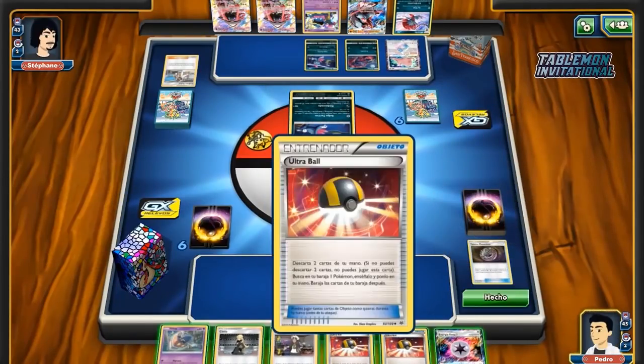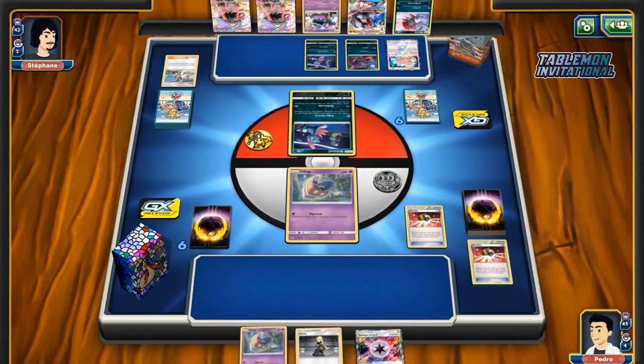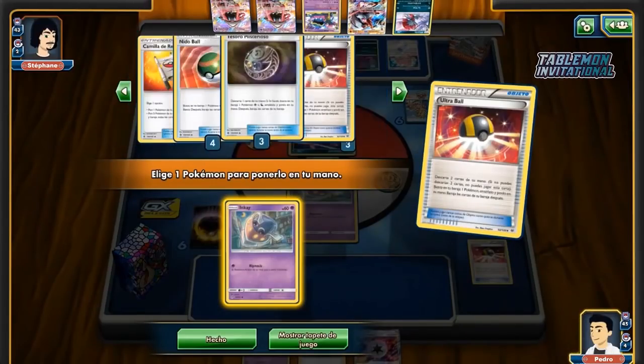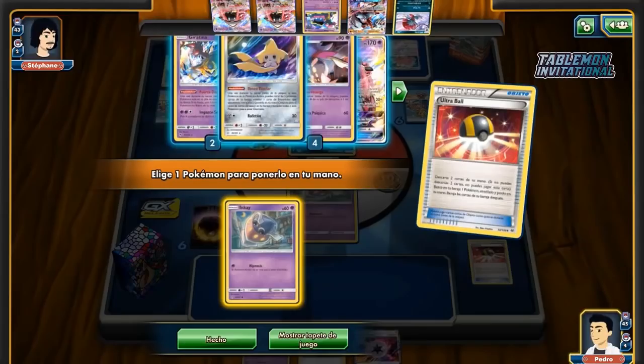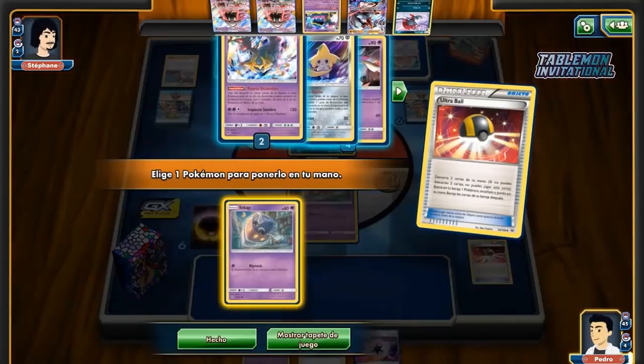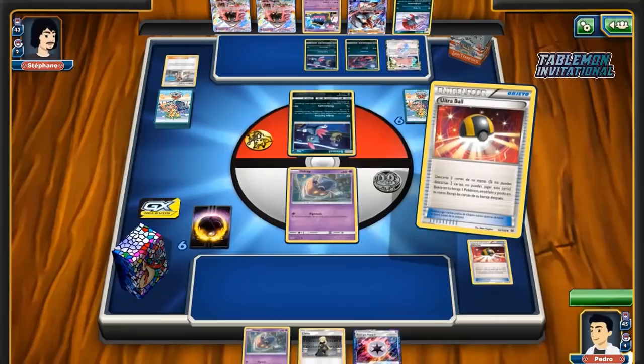We see Pedro — he's gonna Treasure away an Arch Ball and he's just gonna keep dumping the hand so he can get himself an attacker. Actually he's just gonna go for an Inca here, so he's gonna forego a turn one attachment of Beast Energy. It's a little bit tempting sometimes just getting an early Ultra Beast Energy attachment — it's such a big card for this matchup, especially when he plays no Choice Bands. This is your only damage buffing option.